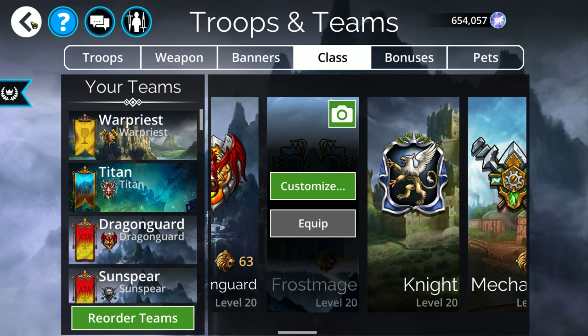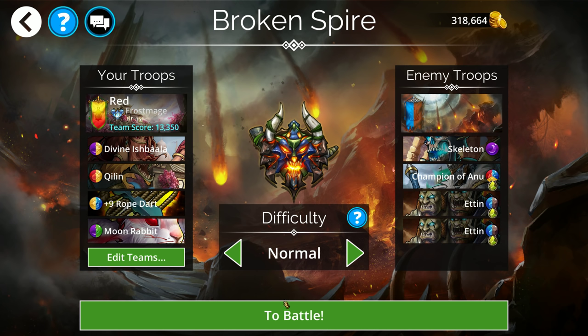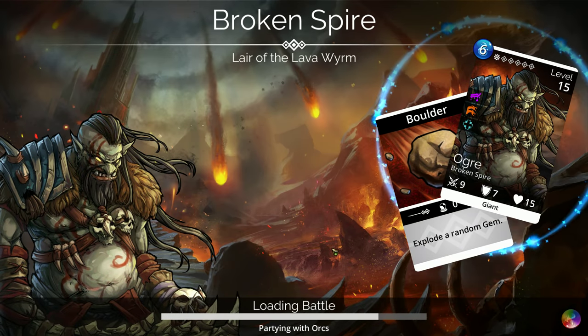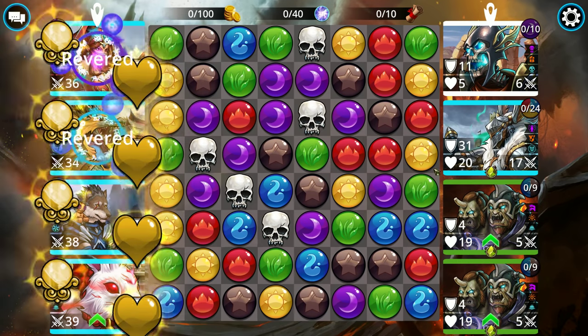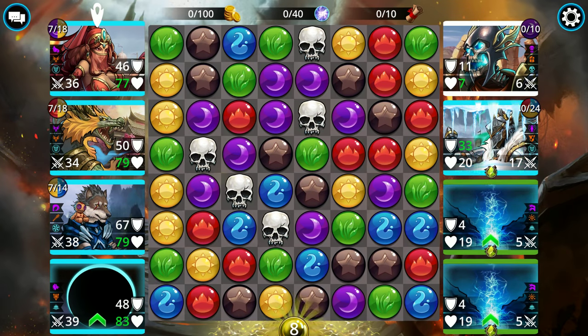Before I get into the class, let me give you a quick demo on what freeze actually is — I suspect a lot of people don't know how freeze works exactly. Freeze is the ability to remove extra turns from the other team. So if this person is frozen, any red, yellow, or blue gems that are 4-5 matched are not going to create extra turns.